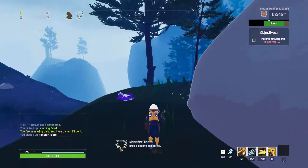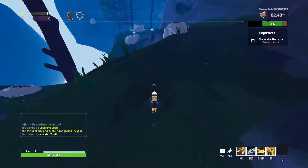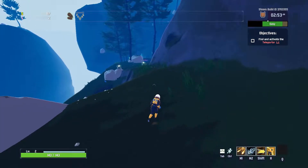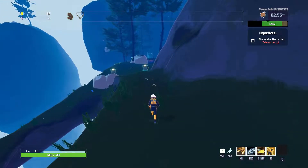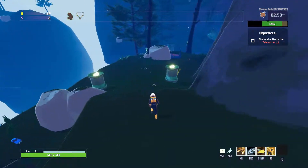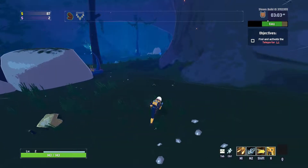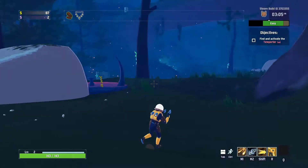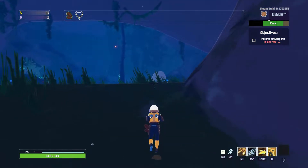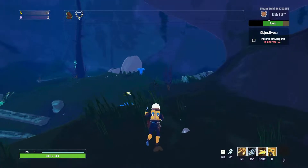Drop a healing orb on kill — so we're getting all these health items. I'm still not finding where the teleporter is — oh, the teleporter's over there. We found it really fast, so maybe we're making good progress. But before we do anything with the teleporter, we need to get more items like the one over there. The teleporter's here but we're not activating it because that will lock up all the things we can buy, so might as well get that first.